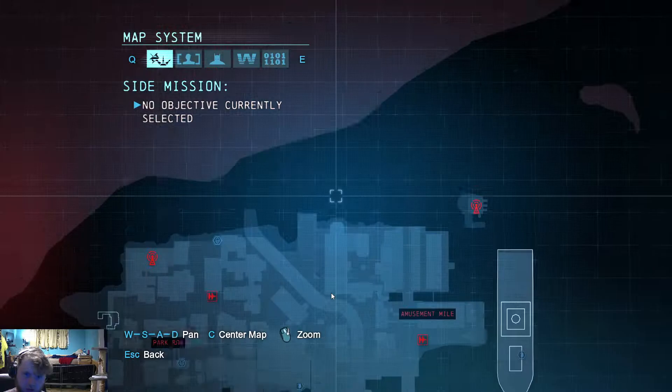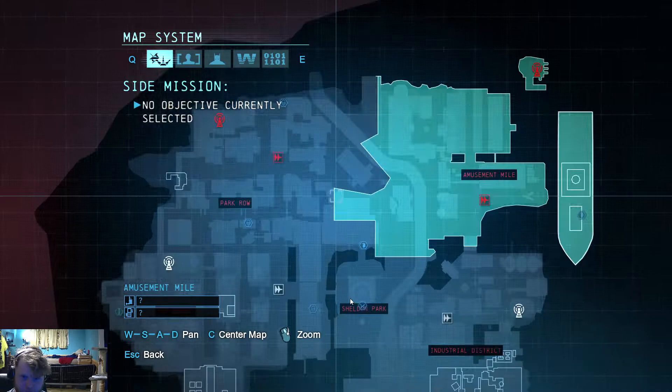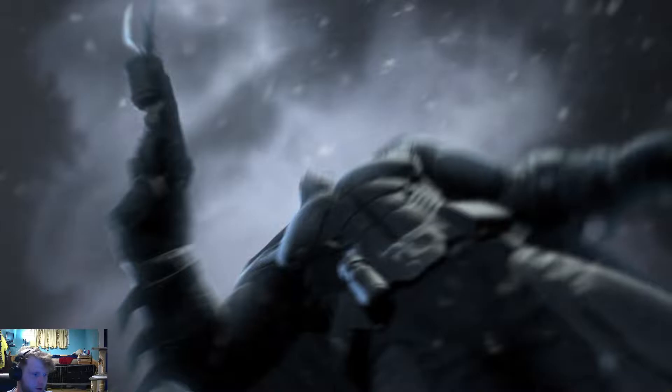Now we are on to Park Row. I believe that's where we're going to go next — Park Row or Amusement Mile. We're going to do Park Row next because that's actually going to be the easiest one. So guys, as always, don't forget to like and subscribe to the channel and I will be back again tomorrow with the walkthrough on how to get all of the network relays completed for the Park Row area guys. Thank you so much.